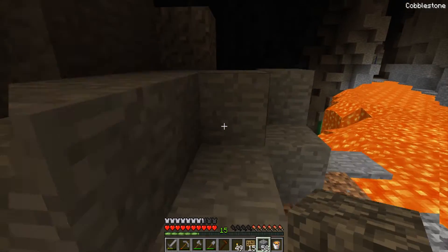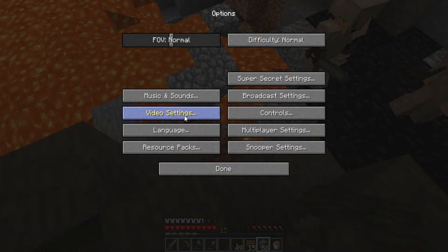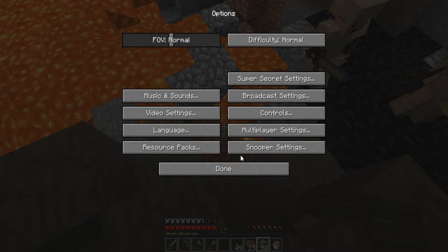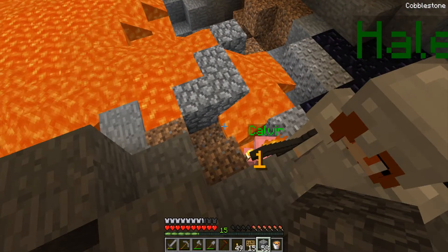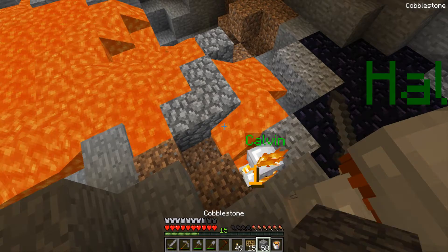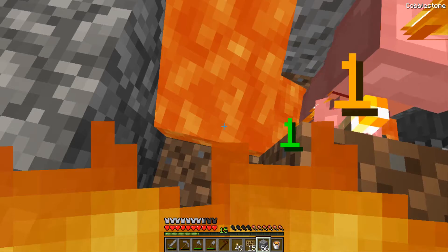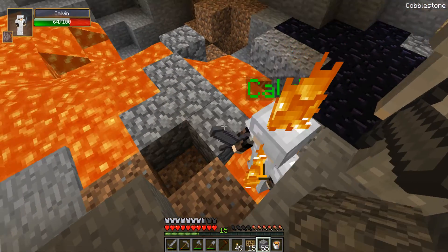The animation of that is gone, isn't it? Video settings, animations, lava animated — there you go. Now I know where it's coming from. Calvin is not fireproof, so he's going to die but he'll come back. Oh god, now I'm also not fireproof.